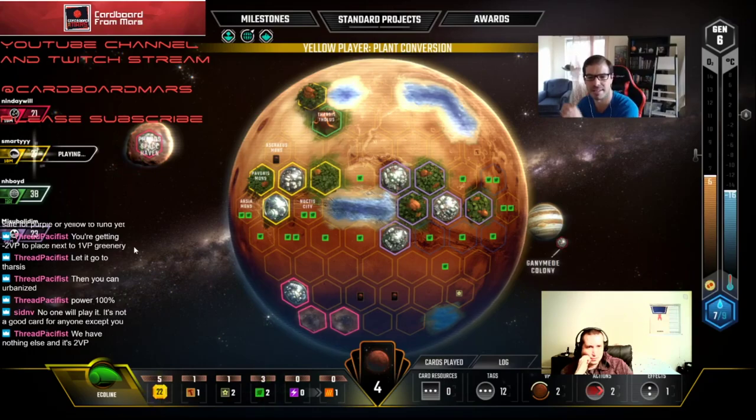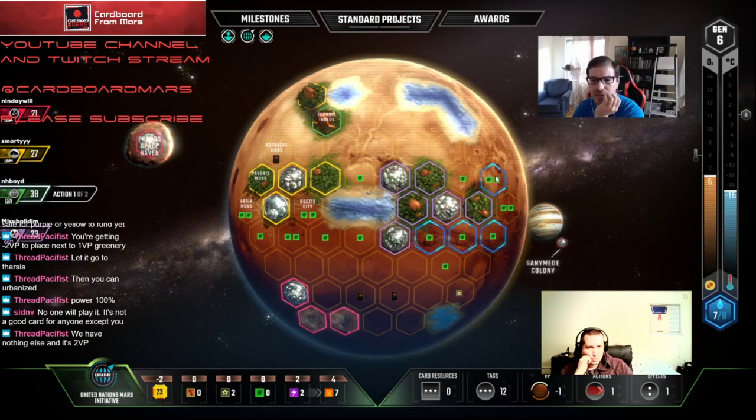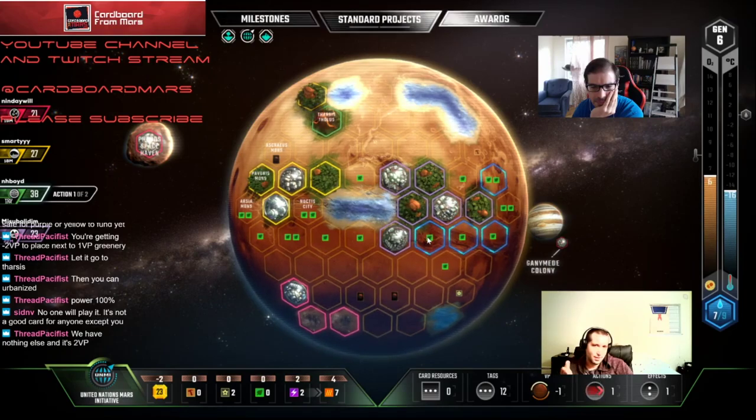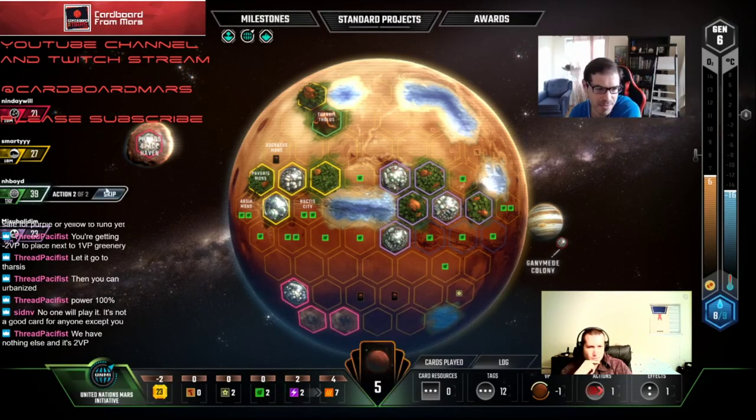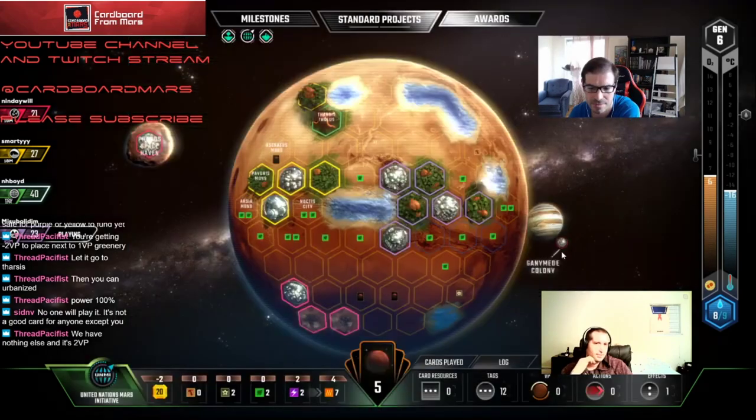Looking for where we could slot Urbanized in — it just hasn't quite lined up. Let's get this ocean — I'm going to put it over here. I don't want to put it here and then have him play a plant next to it. He's going to play at the other one anyway — he has a four-buck plant spot next to his other city. We might as well take the two-plants spot; it makes it easier to get a greenery later with Cloud Seeding. Does Purple have two Energy? Anyone have two Energy besides us?